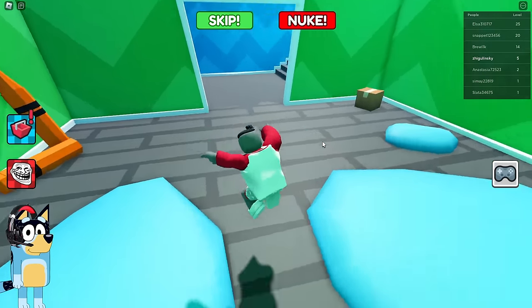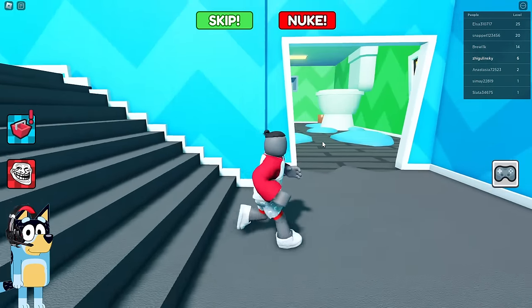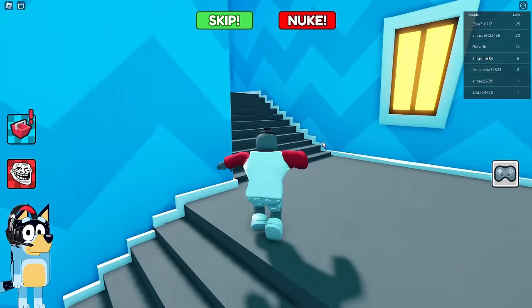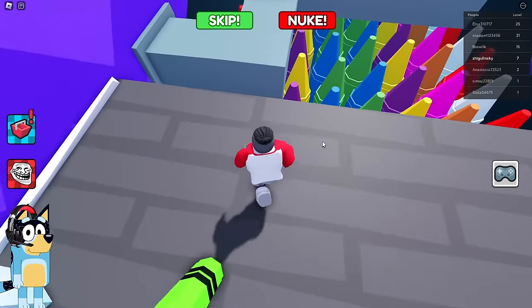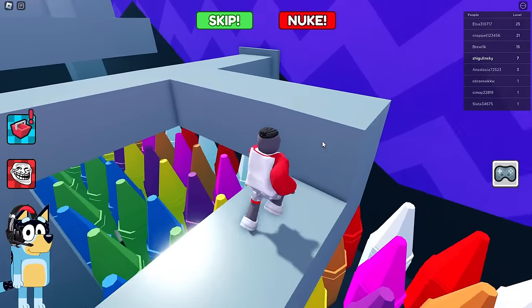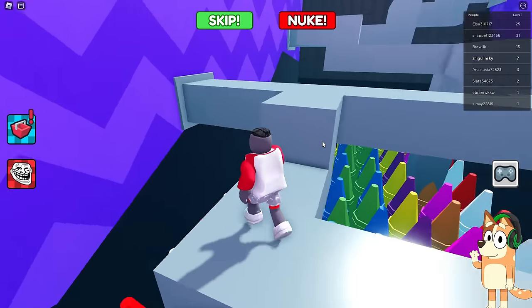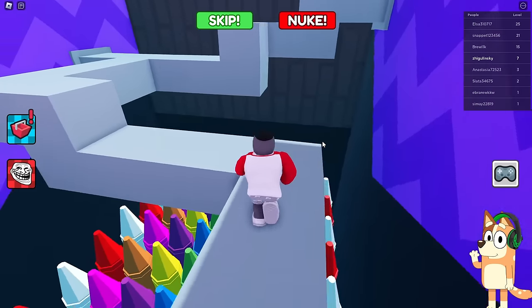Wait, can you hear those footsteps? An angry red wax pencil is running after us, but we managed to escape from him and he couldn't catch us. Now let's walk across this bridge covered with wax crayons. These wax crayons are so colorful and beautiful — I really like the way they look.